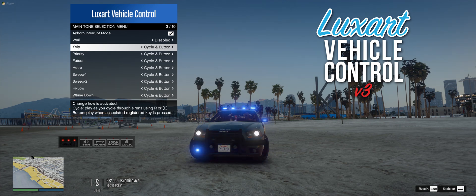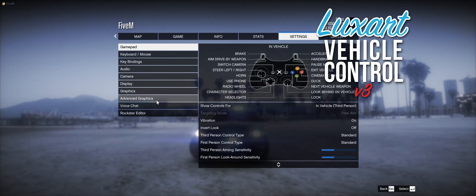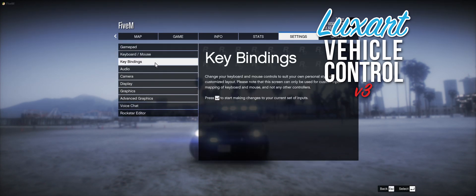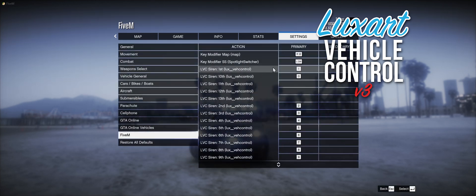Let's take a look at the FiveM control mappings for Luxart Vehicle Control. We navigate to our settings and into our key bindings for FiveM. We'll see that we have sirens 1 through 13 for all of the associated sirens that are possible. Unfortunately, our num row only contains 10 keys — 1 through 9 plus 0 — so we only assign the first 10.